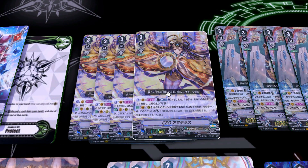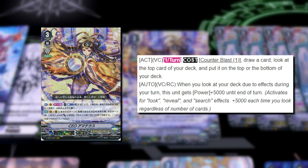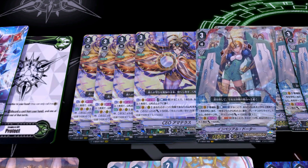First we have CEO Amaterasu — going over the grade 3s first. Her skill is a Vanguard Circle Act, once per turn, Counter Blast 1. When you do, you draw 1 and look at the top card of your deck and leave it at the top or the bottom — a very similar skill to what CEO Amaterasu used to be back in the day. She does also have Protect, and all the grade 3s in the deck actually do have Protect. Her second skill works on both Vanguard and Rearguard Circles: during your turn, when you look at your deck, this unit gets plus 5k.